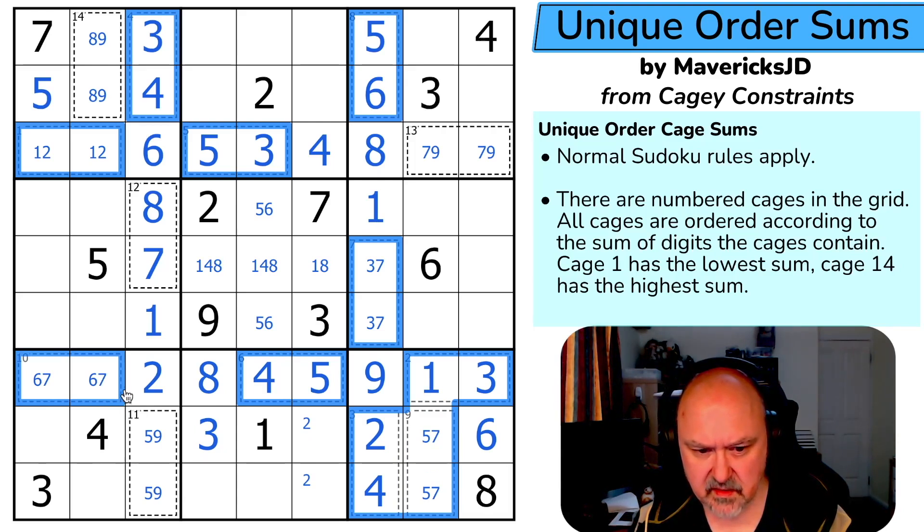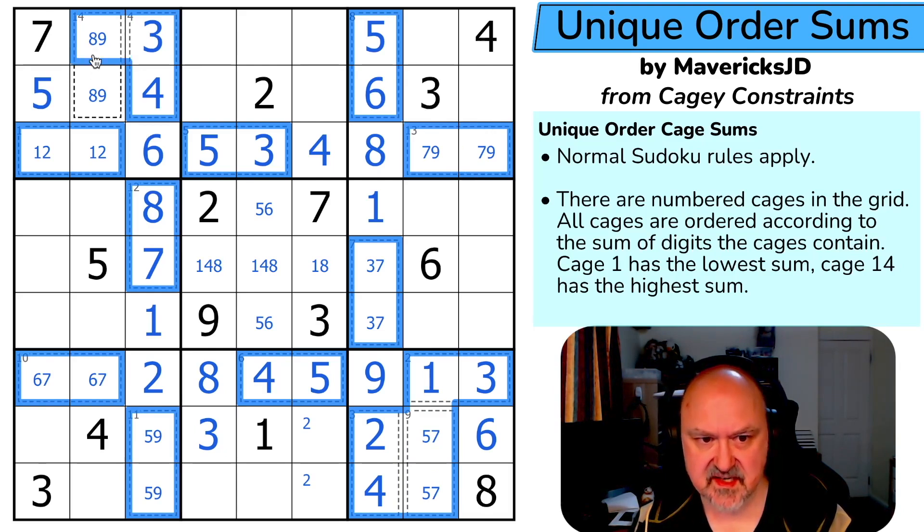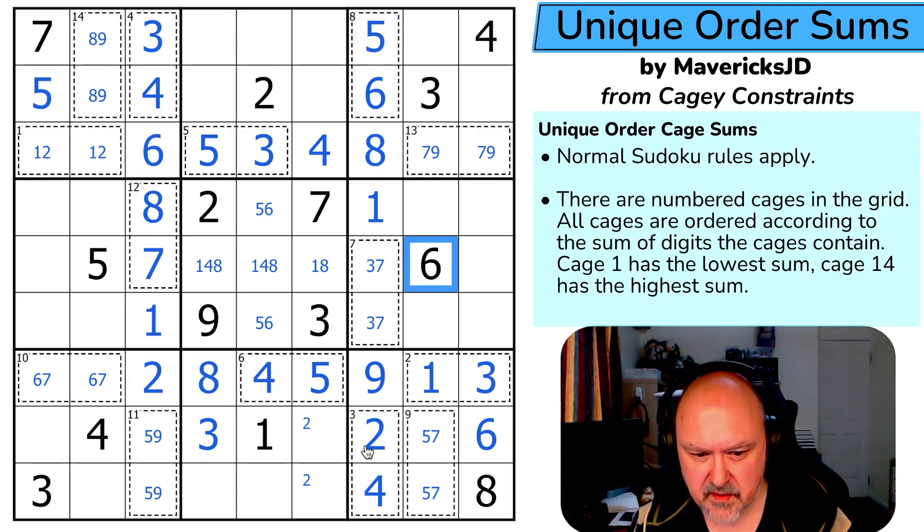Let's just confirm: three, four, six, seven, eight, nine, ten, eleven, seven, twelve, thirteen, thirteen, fourteen, fifteen, sixteen, seventeen, seventeen. There you go — all cage sums confirmed in order.